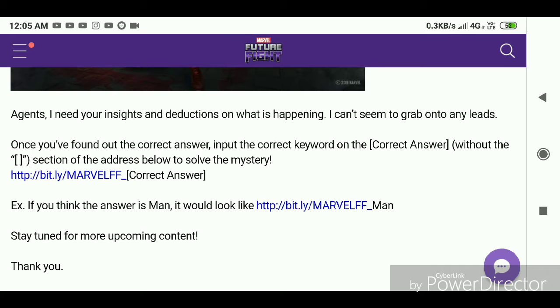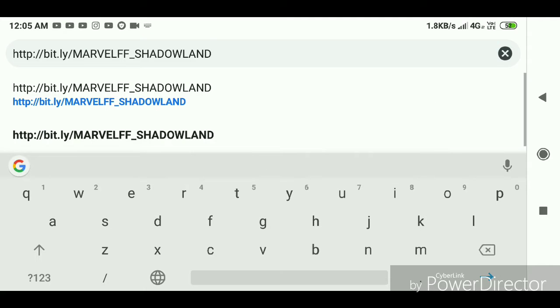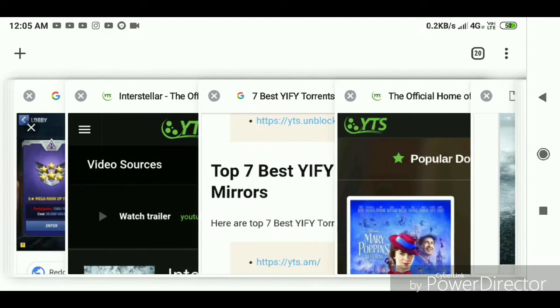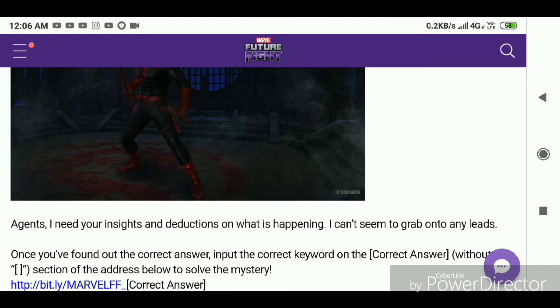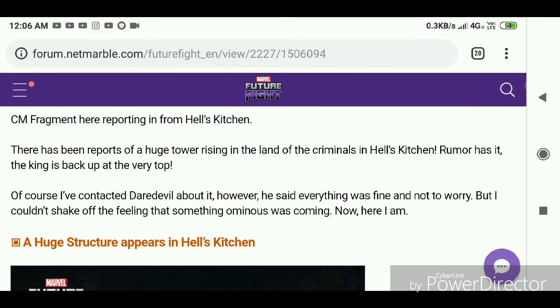For the sneak peek, you type the URL and the correct answer which is 'SHADOWLANDS' in capital letters and you'll see the images. I've been trying a lot - about 20 times - but it keeps saying something went wrong. I hope they fix it. Also, from a previous sneak peek I wasn't able to show the actual image; it turned out to be Sabretooth, Juggernaut, and Warpath.